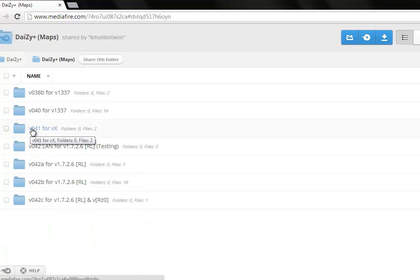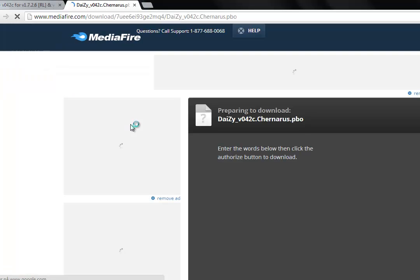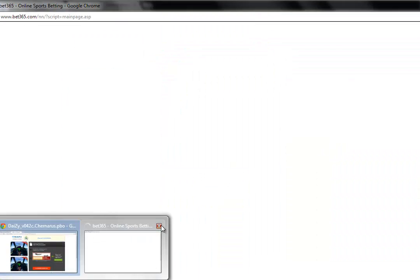You can go back here and download Daisy maps. You download the RL and RZ0 — that's the only one to press. And then this one. Forget the ads.